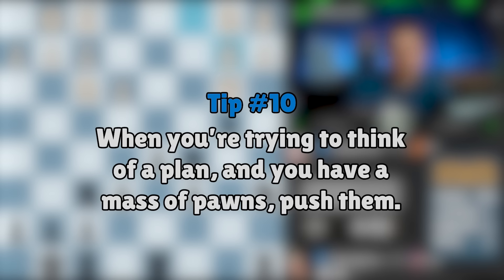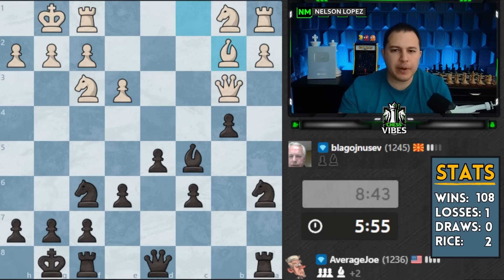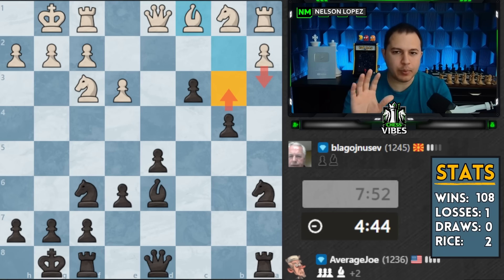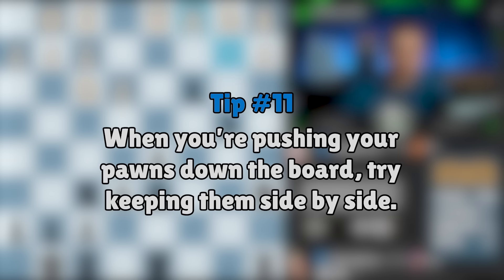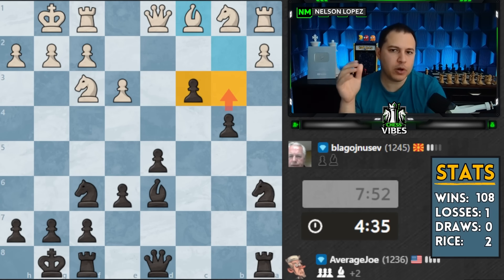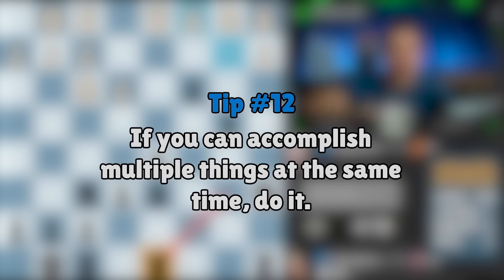It's on the edge of the board, but it's somewhere - it's better than nothing. When you're trying to think of a plan, if you have a section of the board with a mass of pawns, a lot of times pushing those pawns is a good strategy. Where do I have a mass of pawns? Right here. My bishop is in the way, so I think I want to move the bishop, play c5, c4, c3, and just use these extra pawns to my advantage. This is another key point: when you're pushing your pawns down the board, if you can keep them side by side, that's amazing, because they always have the option of either one moving forward and they cover a lot of squares.